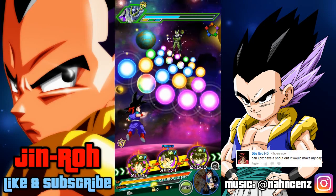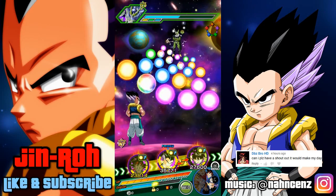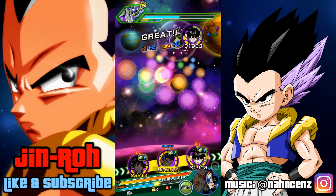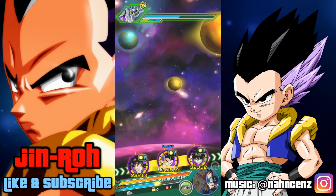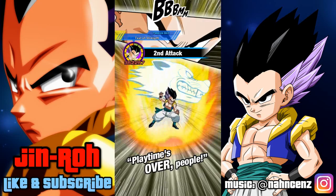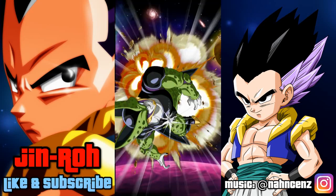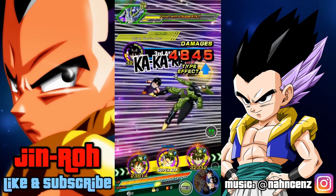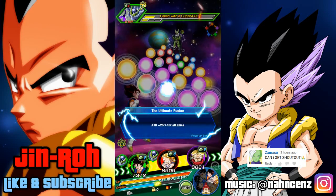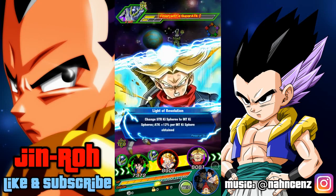Nice little type advantage scenario against Perfect Cell here, so it looks like we'll be able to do some decent damage. Again, the 40% boost from Kid Gohan is active, and he is sharing some links with both of these guys, so it should boost up the attack a little bit. 352,000, and then with the critical, you're looking at 898,000 — that's pretty amazing. It takes a lot of work, but it seems like it'd be worth it for free-to-play players.